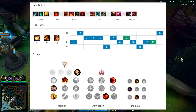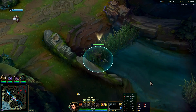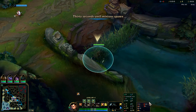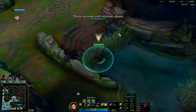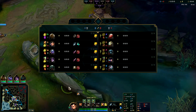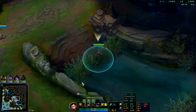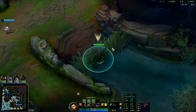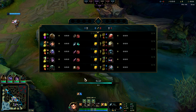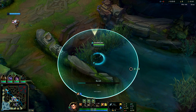Going to show you how to play Xin Zhao and dominate on him. For runes we go Conqueror, Triumph, Alacrity, and Coup de Grace. You could also go Tenacity if they have a lot of CC. For secondary runes we have Relentless Hunter and Sudden Impact. You can go Nimbus Cloak or Water Walking instead. As for why not Lethal Tempo — Lethal Tempo is good, however if you have a 1v1 to the death matchup like a Master Yi or Olaf, Conqueror is better. If you run Lethal Tempo against a Master Yi or Olaf you're automatically going to lose that fight.